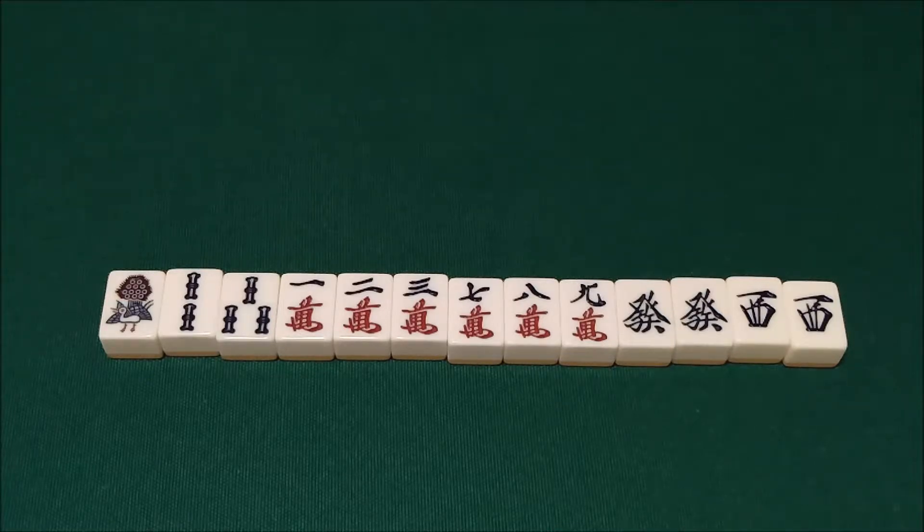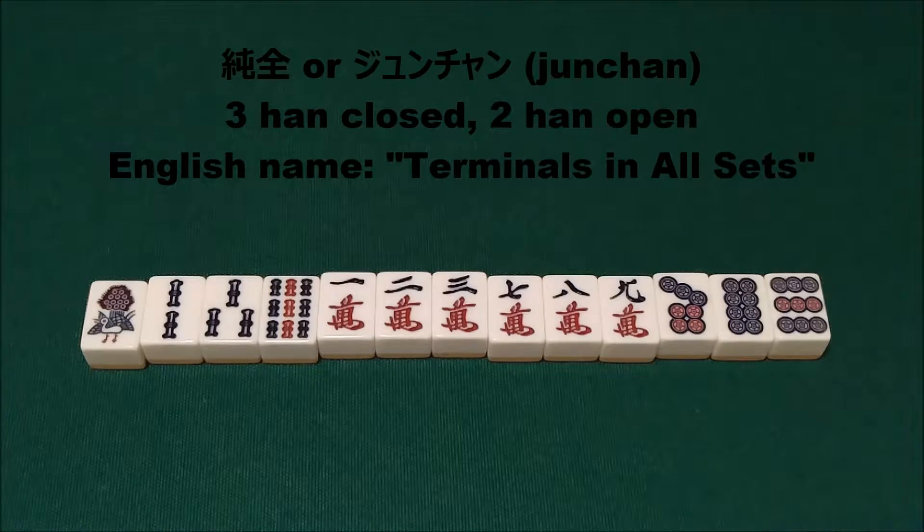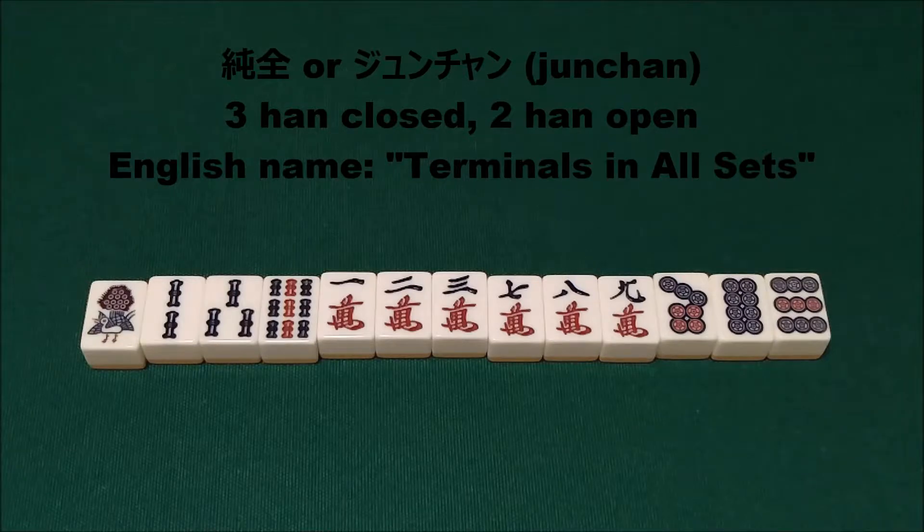In general I would not recommend opening up a Chanta unless you have some Yakuhai to make up for the loss of that one Han. If you have a couple of pairs of Yakuhai then it's definitely worth it, but it is of course better to keep it closed if you can. The next yaku is Junchan. Junchan is essentially an upgraded version of Chanta where you just drop the honor tiles, so your four sets of three and your pair have to include at least a one or a nine.